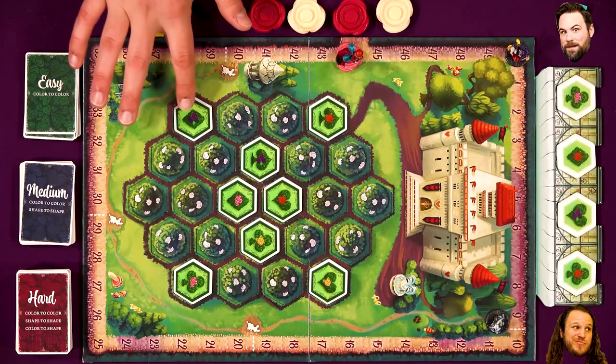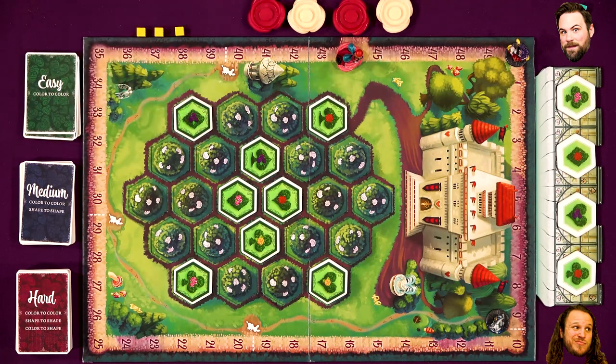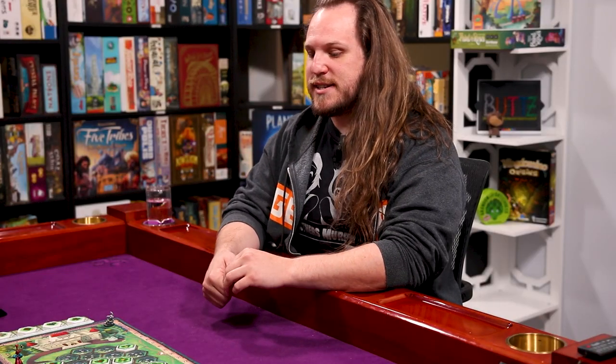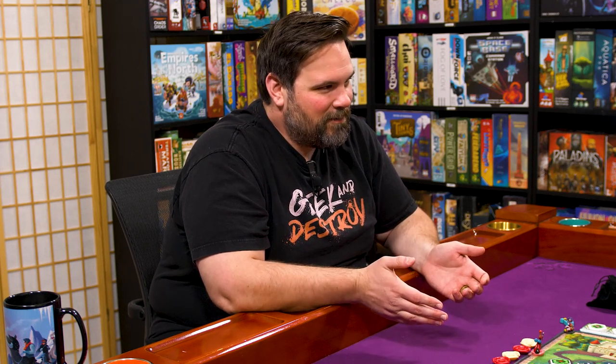There are easy whims which are color to color — there are four colors and four shapes. Medium whims are either color to color or shape to shape. And we already covered that. The thing about easy is you don't move forward very much, so you've kind of got to go medium or hard, especially in a two-player game. In a two-player game we have a variant where three times in the game we can decide not to make a guess, and it doesn't count as being wrong — the queen simply moves at normal speed, but she still moves. I think we should start with medium whims. Let's just go medium.